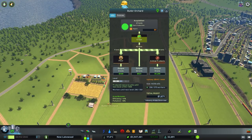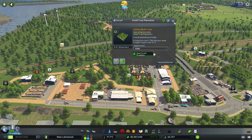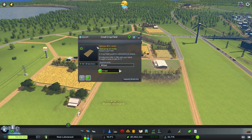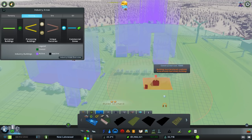The producers in farming are the crops; in forestry they'd be your plantations. Crops get delivered to animals and mills, which creates the next level of product. Looking at the supply chain: it goes from extractors into processing buildings, then into unique factories, and eventually to commercial zones.